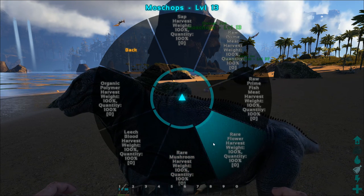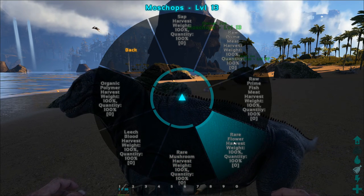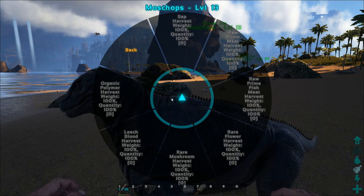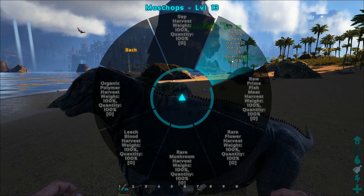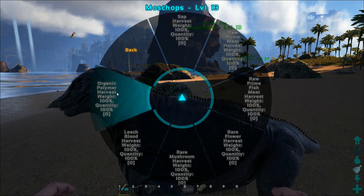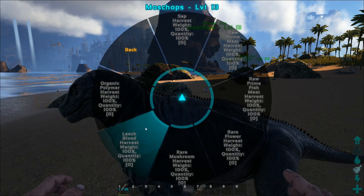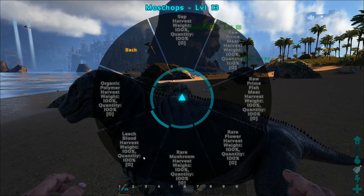Rare mushrooms and rare flowers are kind of pointless if you have a mammoth — just bring a mammoth to the swamp and you can get loads of both. Raw prime fish meat is okay but raw prime meat is better. If I tamed this in a survival situation I'd set it to raw prime meat harvesting, as that seems the best option. Or organic polymer — if you live in a snowy biome, that's very helpful for building advanced materials. There's also sap harvesting and leech blood harvesting, which are mainly useful for fishing and the antidote if you're infected.